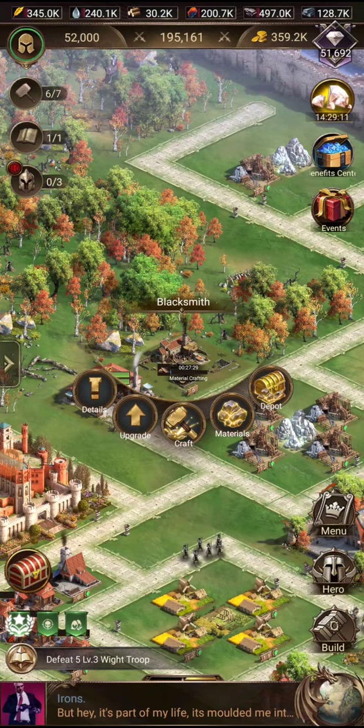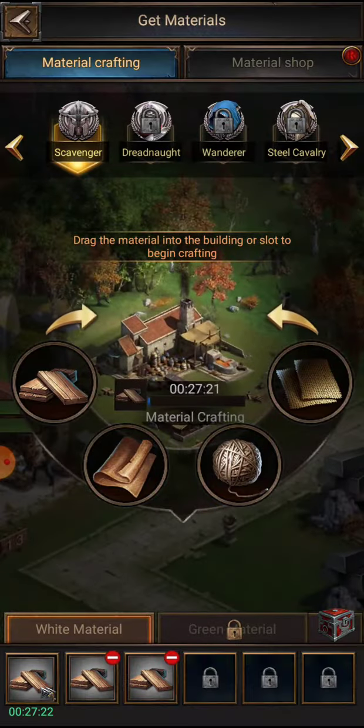Here is a really quick crash course in how to craft material. You have to have your blacksmith. Your material — make sure this is usually stocked down here at the bottom.